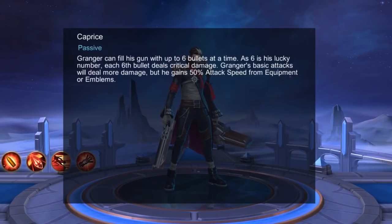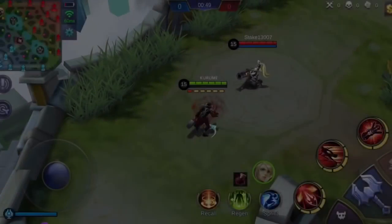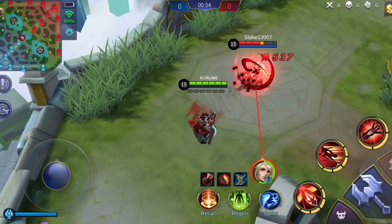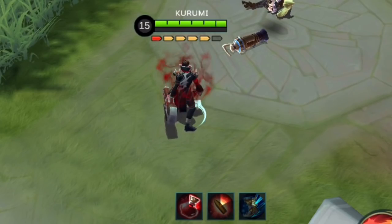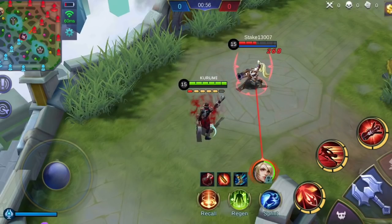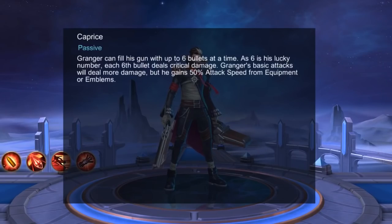Granger's passive, Caprice, allows Granger to fill his gun with 6 bullets. His gun is reloaded with bullets after he consumes all the bullets in his gun. His gun will also be fully reloaded after a short cooldown. The 6th bullet will deal critical damage to the target. There is a short pause when Granger reloads his gun. Also, his passive skill buffs his basic attacks to deal more damage.